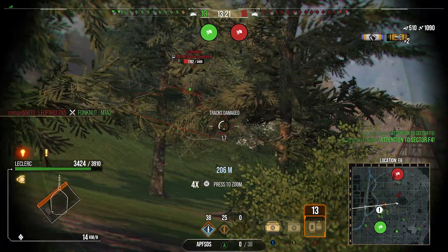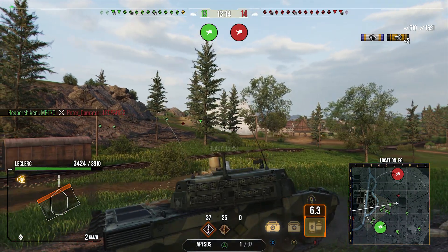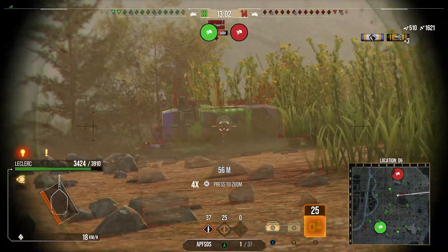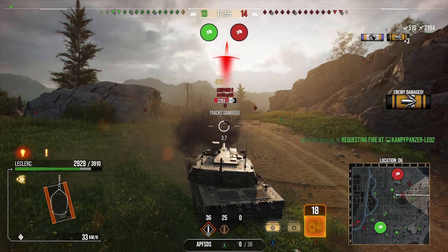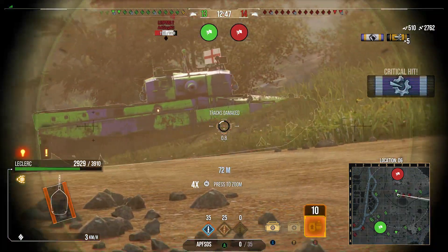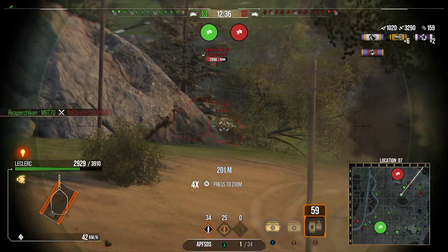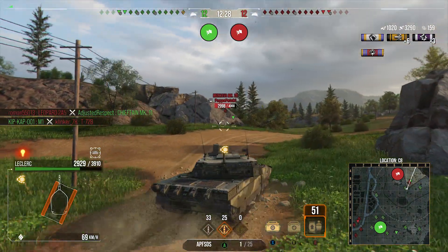We start shooting a Leopard 2, get a nice shot in after he pops smoke, and the MBT-70 shuts down the Leopard. Now is our time to shine and multiply our damage. We get hull-down against another Leopard 2 but can't quite get the gun depression on this little ridge, so we maneuver up. Don't try and persevere with a position you have to overexpose - just change your angle. We manage to bounce shots from him while absolutely trashing the poor bloke - 3.3k damage with only 1,000 hit points lost.